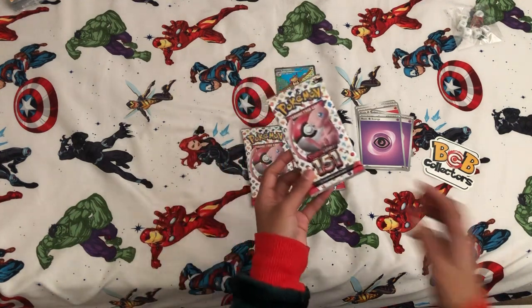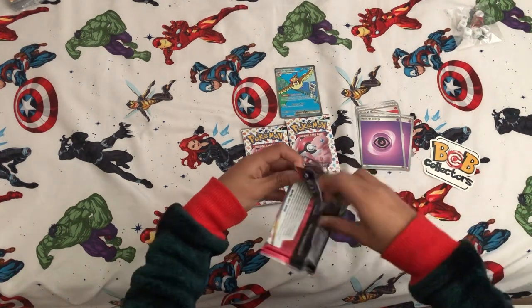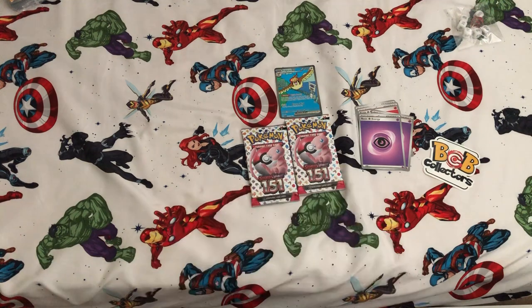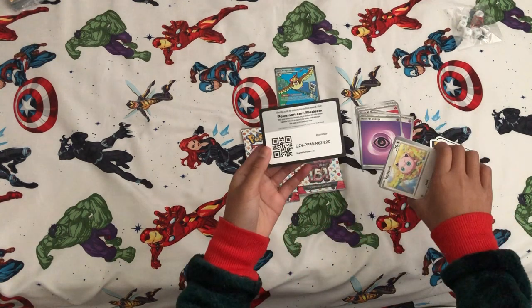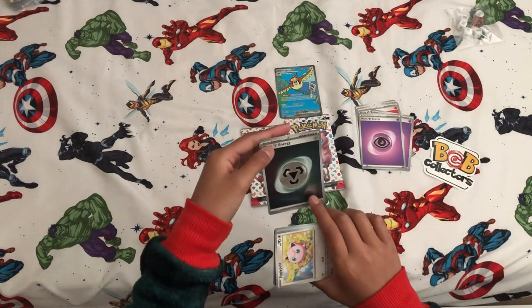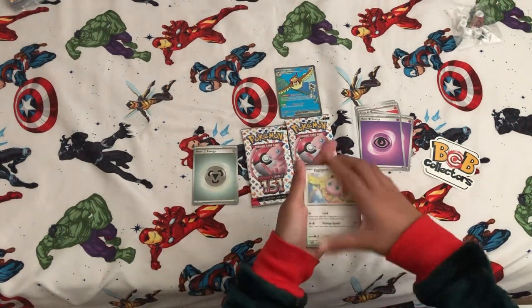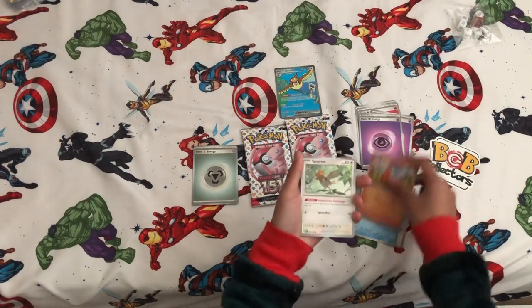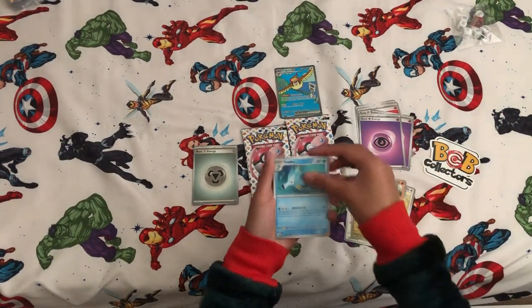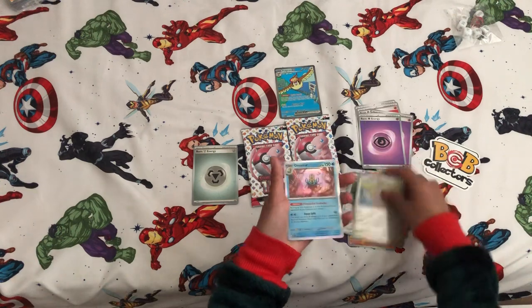Second pack of 151. Can you guys guess the energy? Shiny energy — that's a nice energy! We got a Jigglypuff, Staryu, Charmander, Spearow, Dragonair, Seedra, Kabuto, Erika's Invitation, another Jigglypuff, and Omastar.